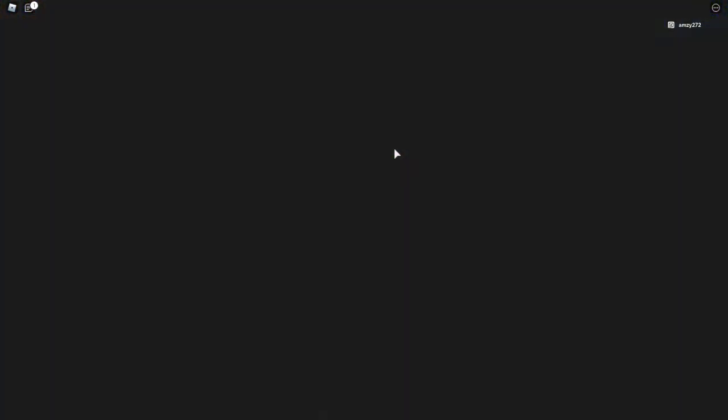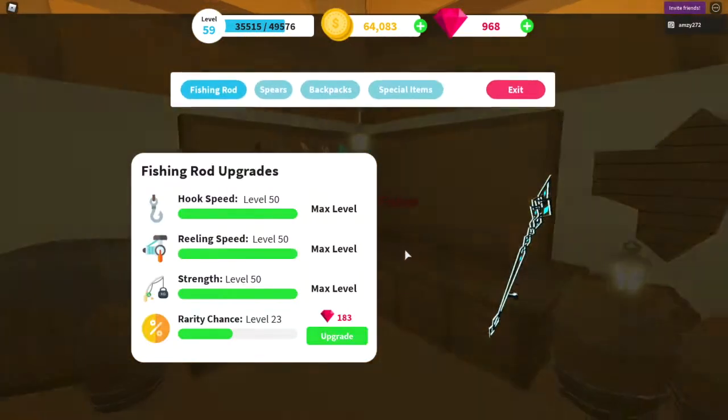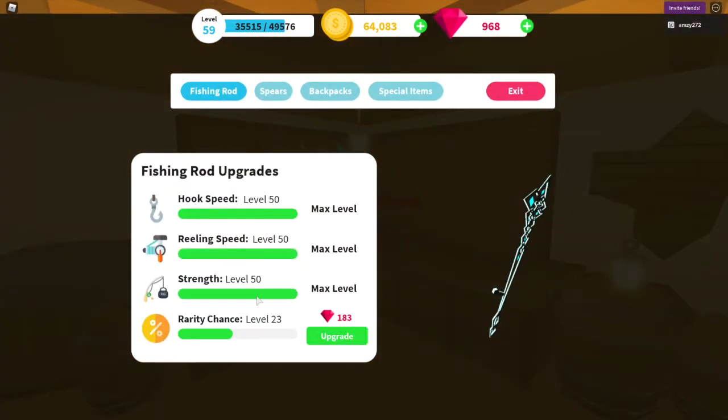Some of the things to help you get more XP are in the Finn Supply Shop. If you're just starting out you won't be able to fully upgrade anything yet, but try and upgrade your fishing rod as much as you can, because that way you'll be able to collect fish much quicker and hence collect XP quicker.